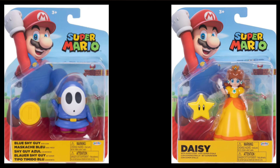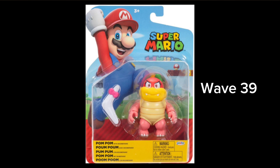For four-inch figures, there's obviously the Daisy wave — I unboxed Daisy and Dark Blue Shy Guy, and those were out a while ago. But the new wave that is out is the Wave 39 Pom-Pom four-inch figure. Pom-Pom is the only new one in that wave, and it's hitting GameStop. You can also buy the whole wave off Big Bad Toy Store, but I'm just gonna wait for it at GameStop since I don't need the whole wave.